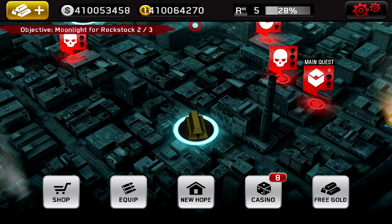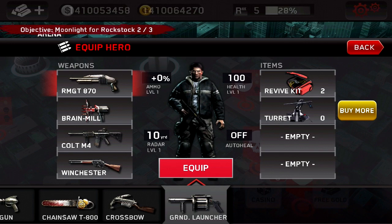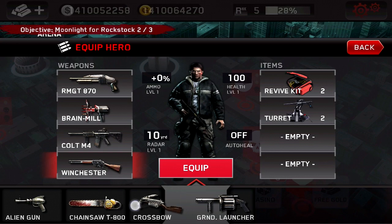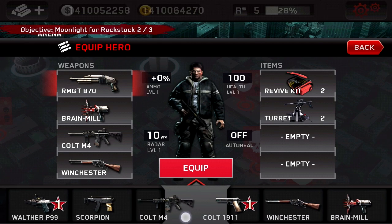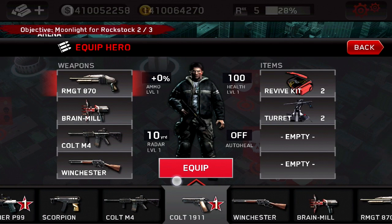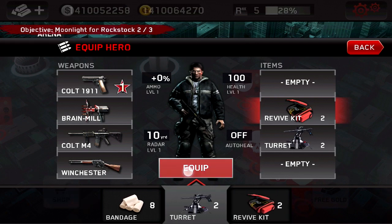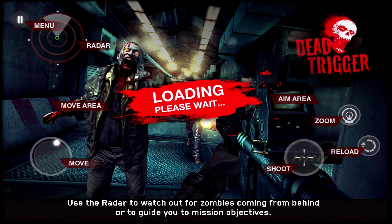I can choose equipment — for example, this one. I have all this stuff I could buy whatever I want. This shotgun kind of sucks, so I'll go with my Winchester or Colt. I've already got a revive kit and a turret. Got things set up the way I like them — let's do this.